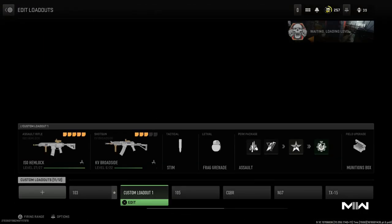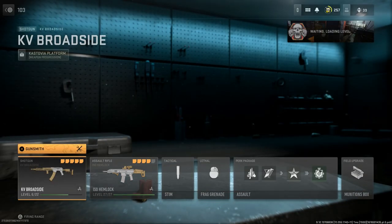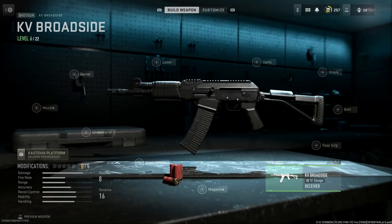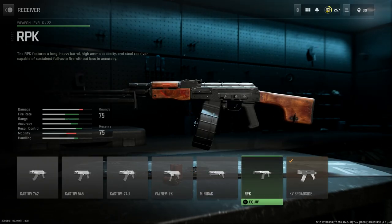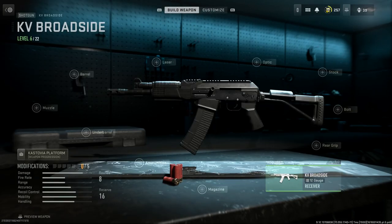Here is the KV Broadside final conversion. At base, we'll reselect it — here's the Vepr 12. You may notice some big similarities to the receiver. It's obviously part of the Kastov platform for a reason, because it is essentially based on an RPK receiver. It does look very similar specifically to the RPK 203 with that style handguard.